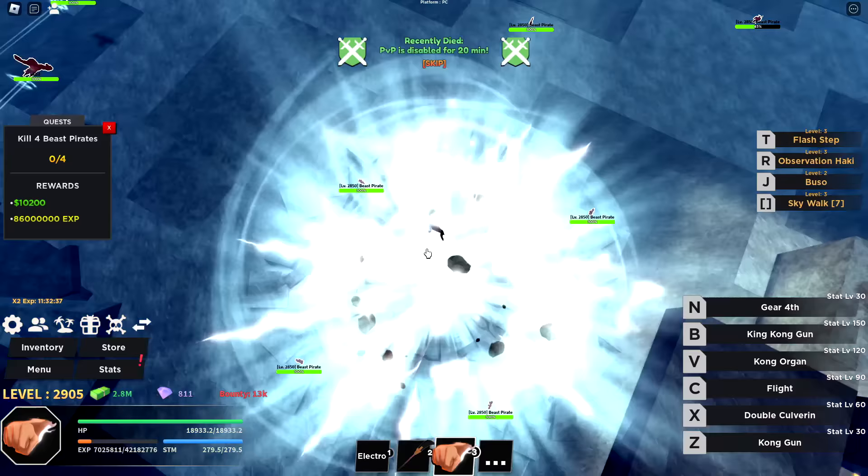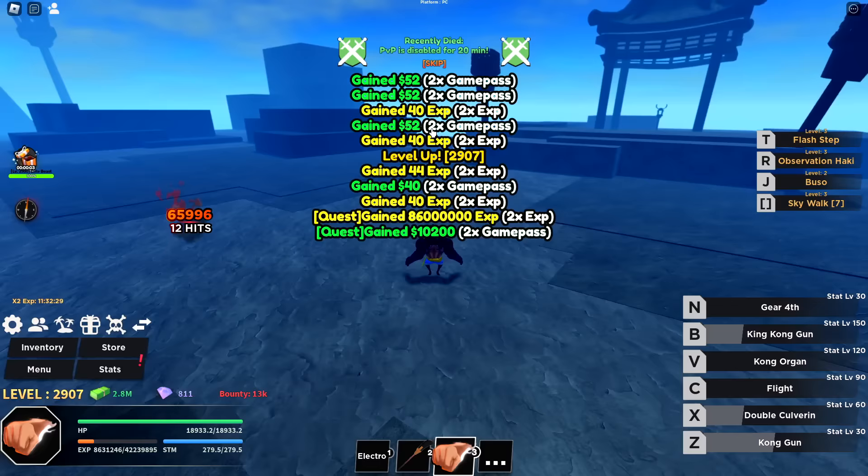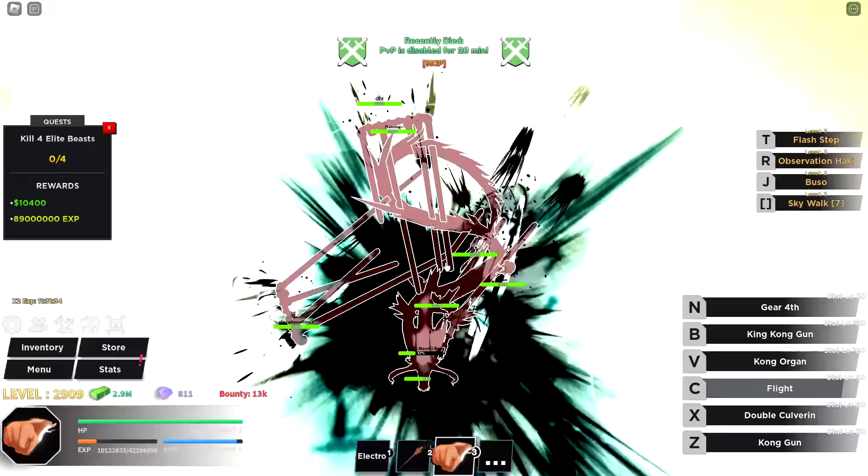I'm just going to keep killing the Beast Pirates because these other guys are a bit too spread apart. This spot is much more consistent to grind — all I gotta do is this, wait a second, then do this, then back up and do this. Easy. It looks like someone has a dragon — I'm going to join in on that dragon boss.